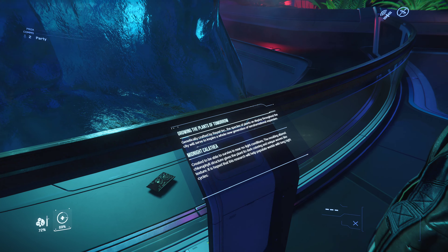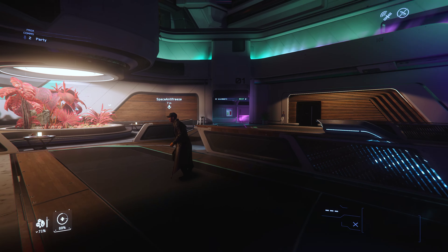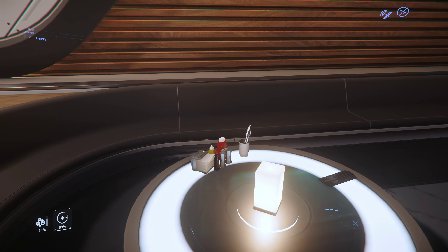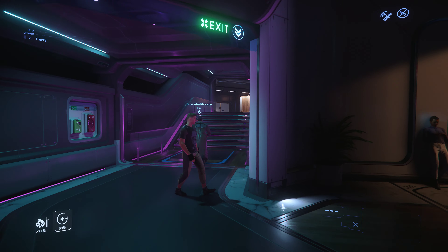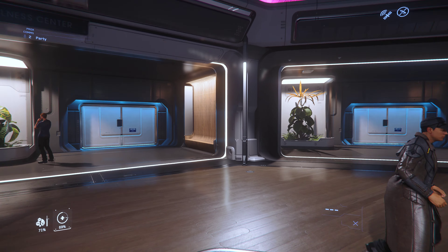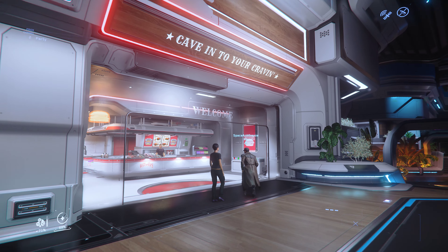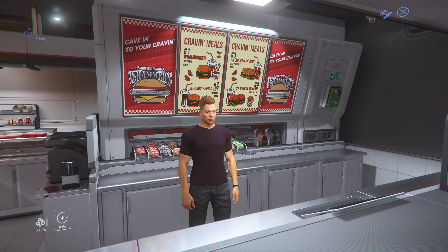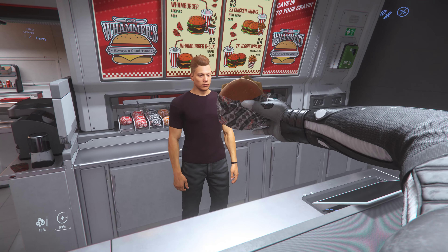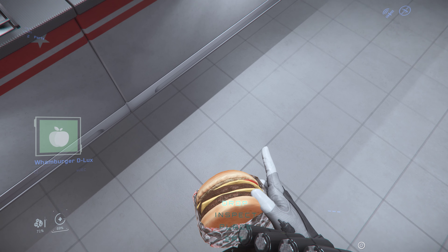I know that dance floor. This is a nice little area. Cave into your craving. You know what, I do actually want a burger. Welcome to the store — they have a Wham Burger! You said your hand, you idiot.